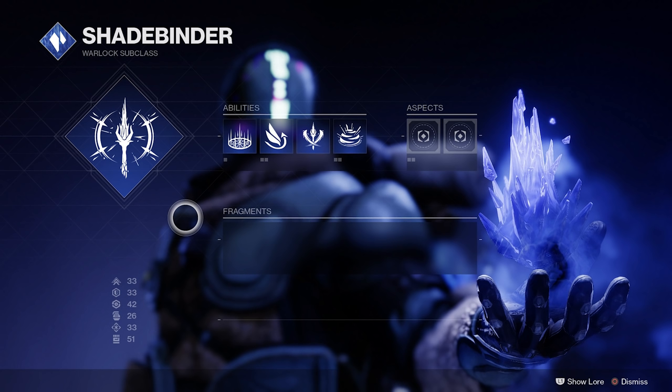The big thing on the far left is your Super. That does mean you only have the one super, as opposed to other classes like Titan hammers where you've got sunspot, throwing hammers without sunspot, and the burning maul. This is going to be one super that functions by itself, but you have more customization over how it feels. In the middle you've got four abilities: your rift, your jump, your melee, and three grenade types. Looks like stasis grenades will probably be shared across classes. But there are two new things: aspects and fragments.